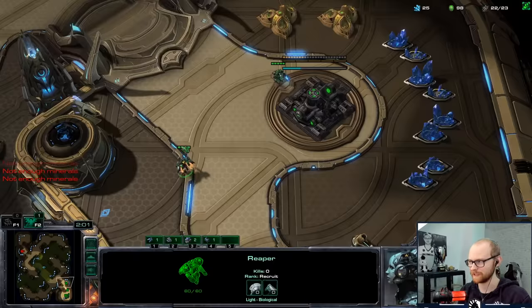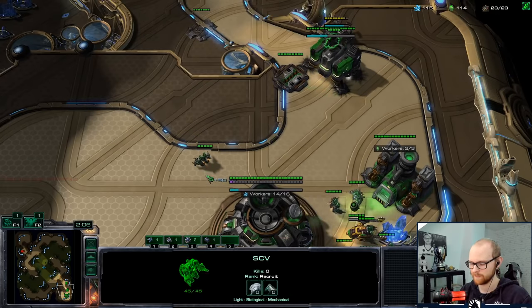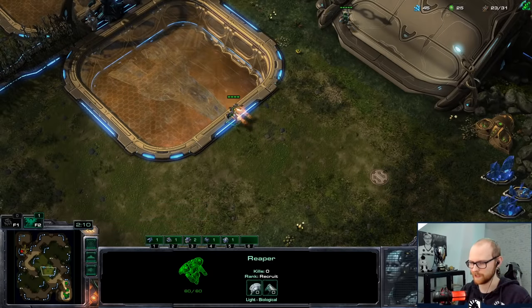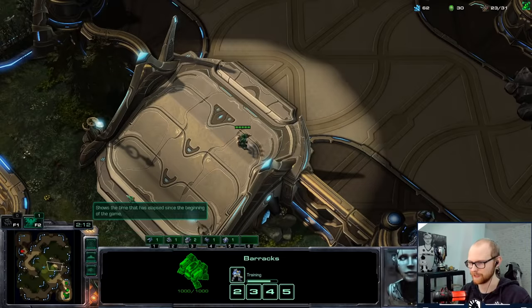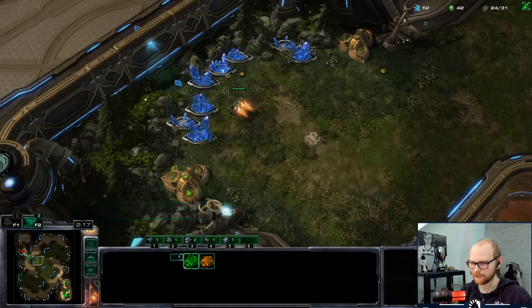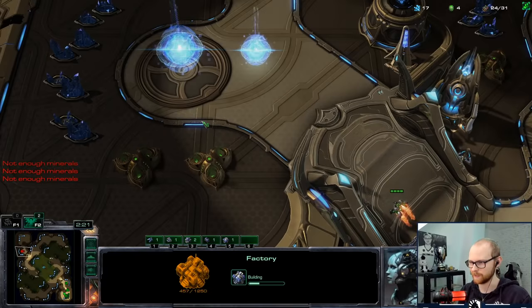On this map they can also take the gold, which would be super scary. I think on this map we should be able to scout what they do - it has a lot of Reaper ledges. One thing I don't want to forget is to get my third gas really fast so I can actually properly afford Battlecruisers.